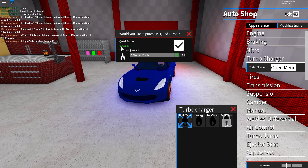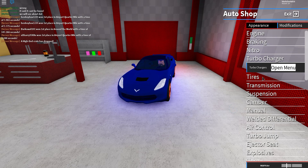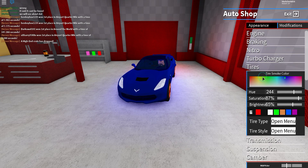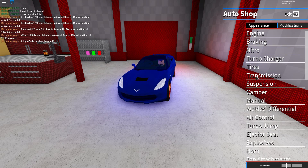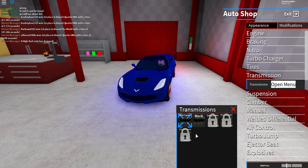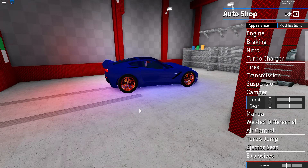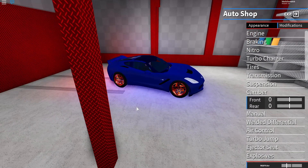I believe rocket fuel is the best. For the turbo charger, I've got a single turbo. I'm not going to get the quad turbo because it's $75,000 and I'm saving up to buy the Tesla Model 2.0 — I think that's what it's called — which is the fastest car in the game without any modification. For transmission, I've got sharp gears.